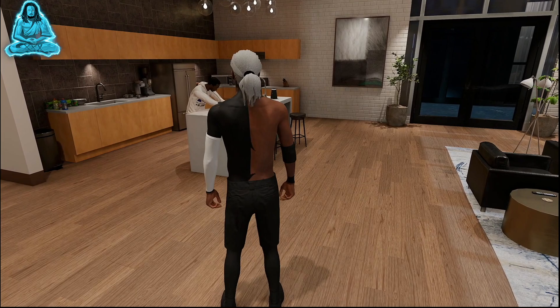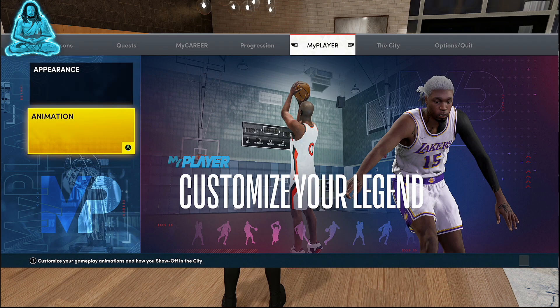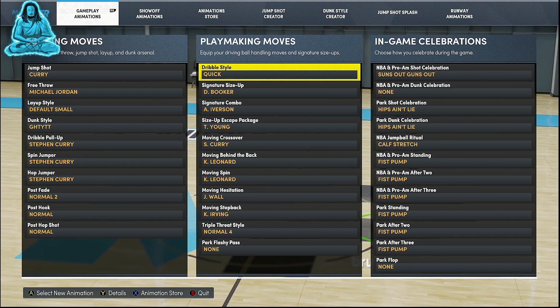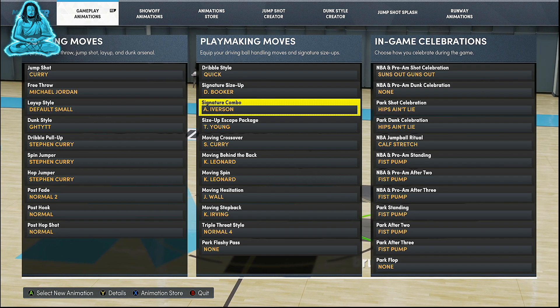Back to the topic at hand — let's get straight to the signature style. Y'all see the title, so we're here for my player animations. This is what I've been using. I actually went into the lab and this has been working amazing — some of the best animations you could get out here.